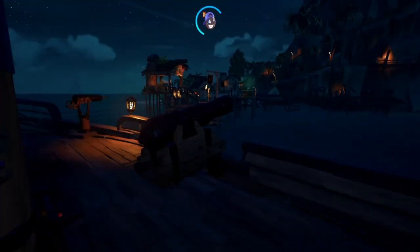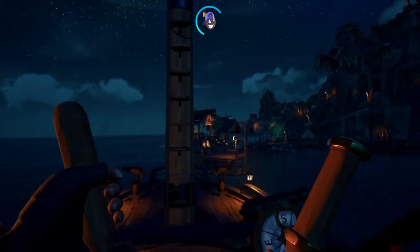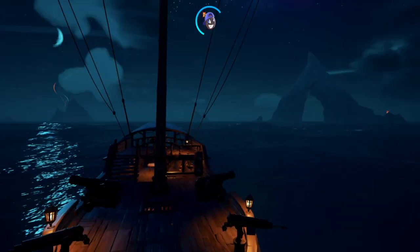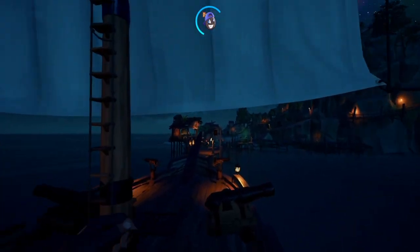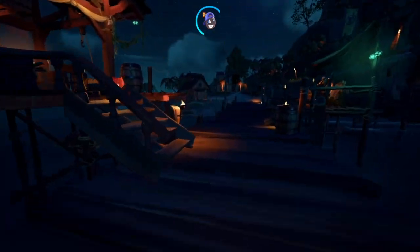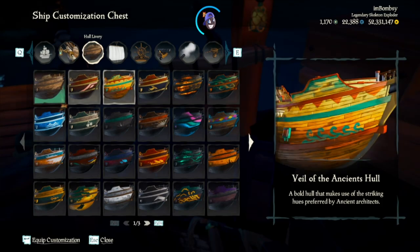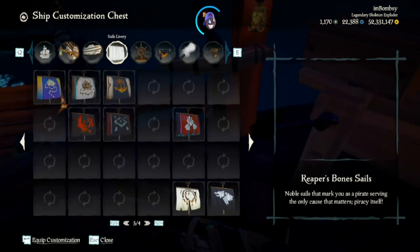What's up guys, it's your boy Bomzy here bringing you a Sea of Thieves video on the new ledger rewards we've received recently in Season 6. It's basically going to complete the new Athena Magpie Glory full ship set, so you're going to have the sails and the cannons to go with this. I'm going to throw this on real quick, kind of just doing this raw and uncut.